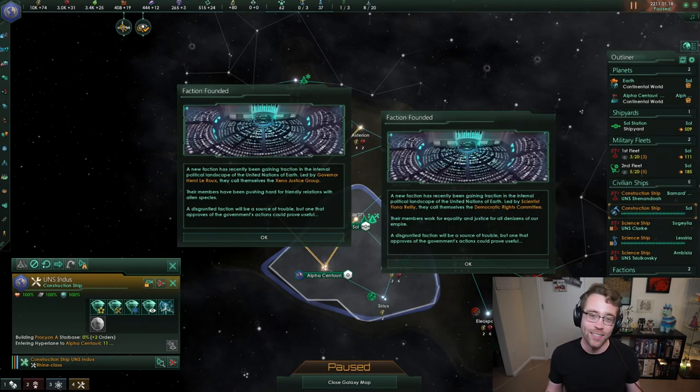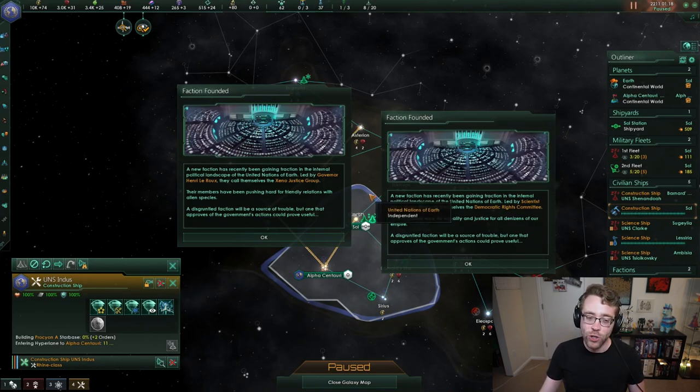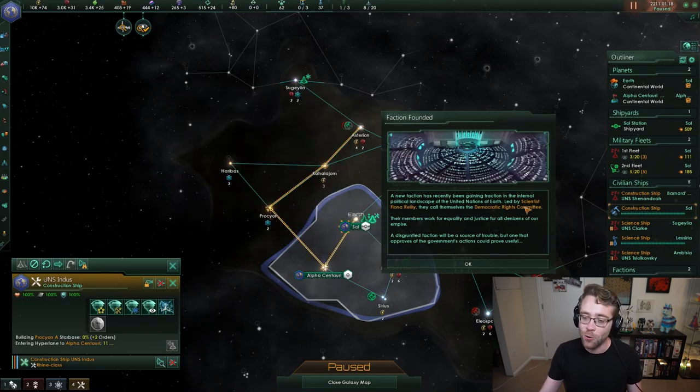We are taking a look at factions. At the end of our last episode, we had these two pop-ups appear on the screen. A quick indicator of what is important in pop-ups is the text written in yellow. We've got two pop-ups that appeared simultaneously, letting us know that a new faction has been created. On the left is the Xeno Justice Group, and on the right is the Democratic Rights Committee.